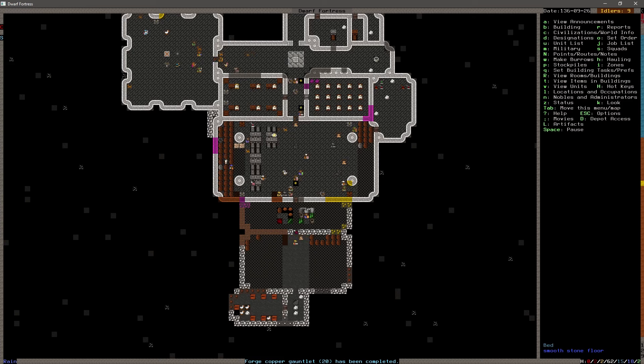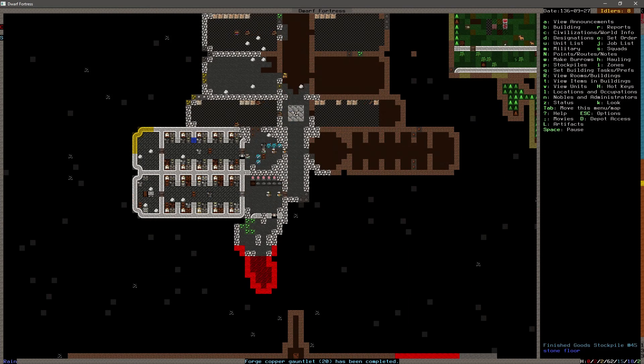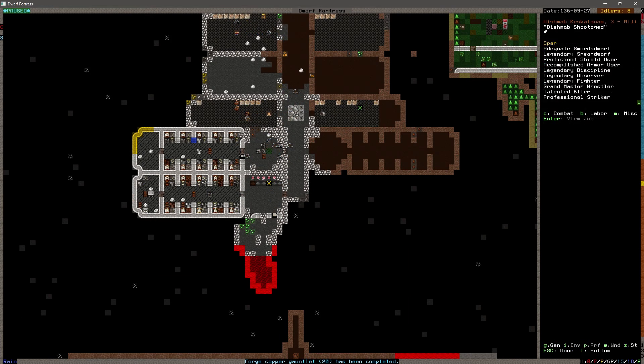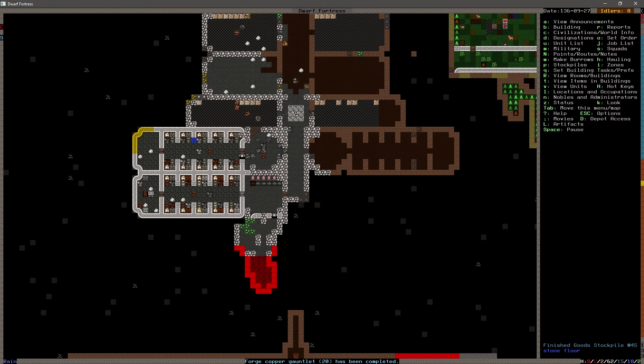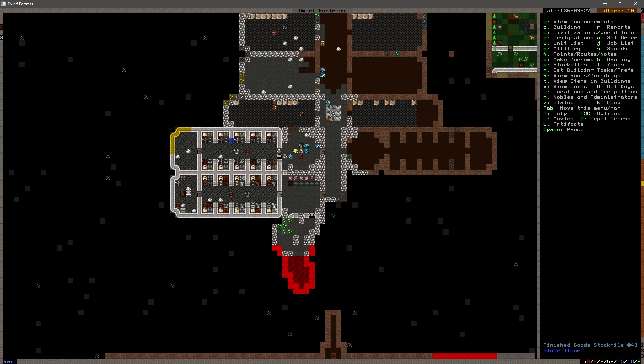Copper gauntlets have been completed - excellent. Let's take a look at one of our military people at random. Inventory: copper mail shirt, copper breastplate, copper helm, steel short sword, copper greaves. You're getting stuff. Crossbow - we don't even have you assigned to armor, we need to update that uniform. We'll do that in the next episode. Thank you very much for watching, we really appreciate it - I will see you then, have a good one.